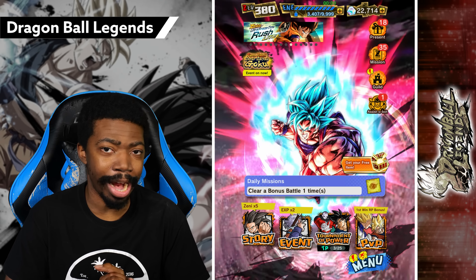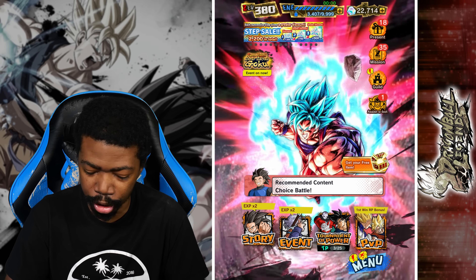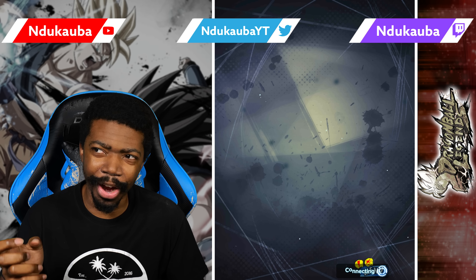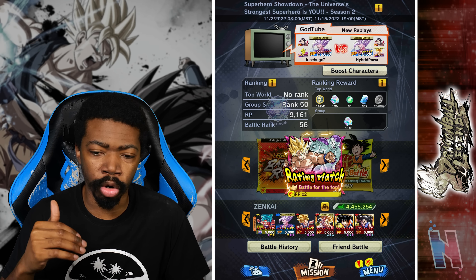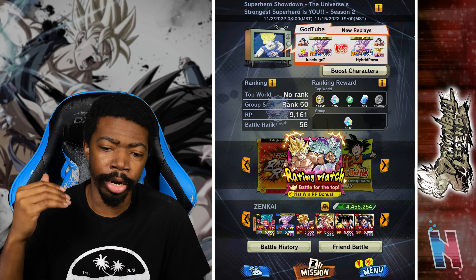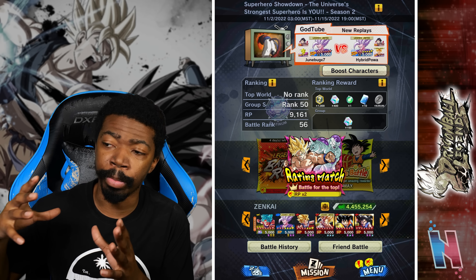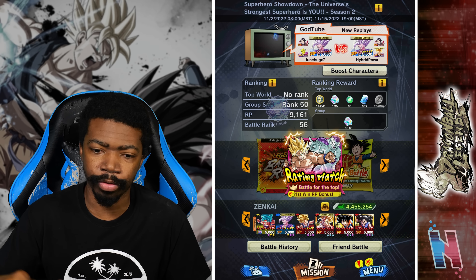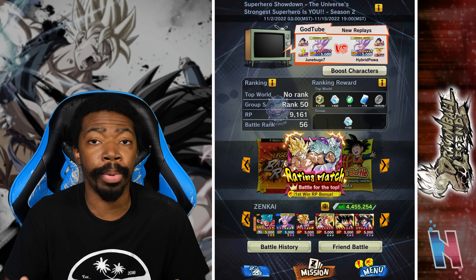Today's video will be the last video I have, at least as of right now, concerning the free-to-play Super Saiyan Goku GT. We're going to hop into BVP and use him on Son Family again, but this time he's going to be three times Zenkai boosted. I wish I could four-times Zenkai boost him but I only have Super Saiyan Goku up to Zenkai one. His banner is always going to be available but I'd rather save my crystals for Legends Festival, so we're just going to rock three-times Zenkai boosted.